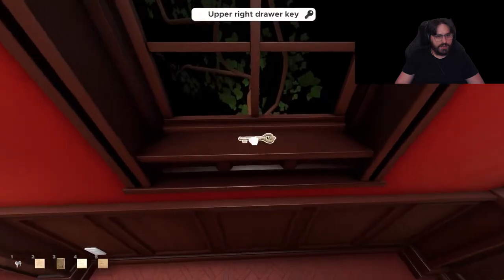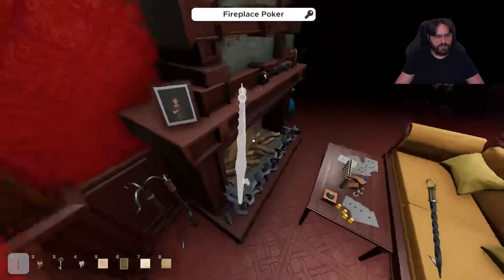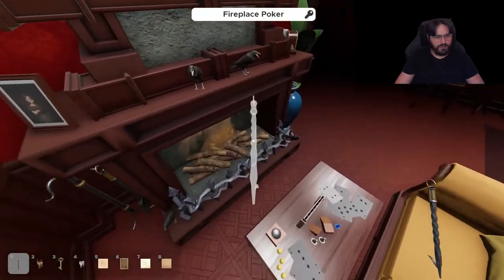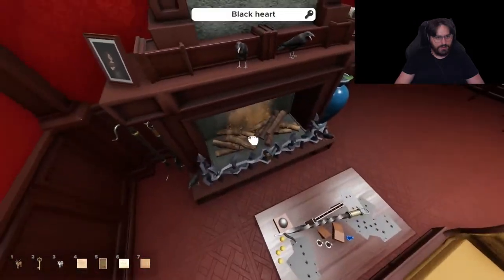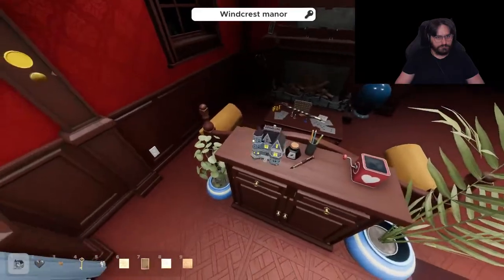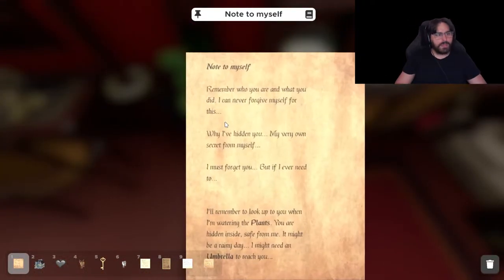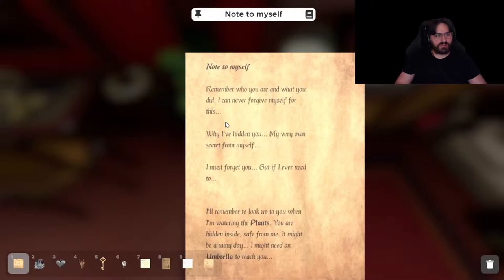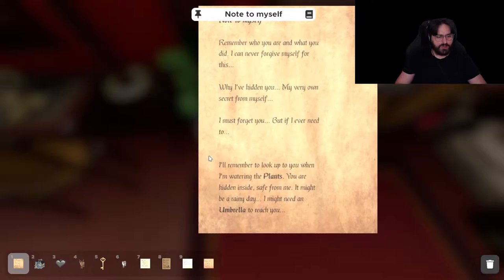Good dude, what the heck. Alright, poker, come on give it back. Yellow marker — no, this apparently is a key this time. Note: you stealth. Remember who you are and what you did. I can never forgive myself for this. Why I've hidden you, my very own secret from myself — I must forget you, but if I ever need to, I'll remember to look up when I'm watering the plants. You are hidden inside, safe from me. It might be a rainy day — I need an umbrella to reach you.